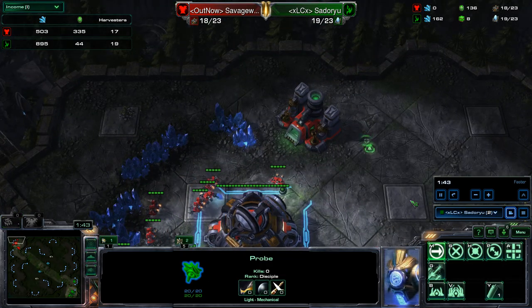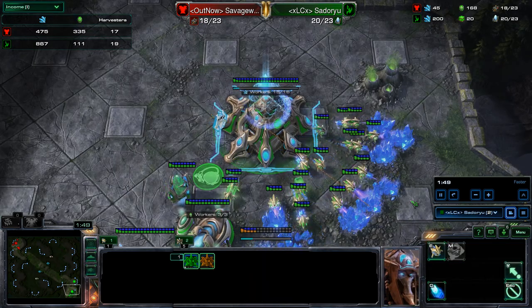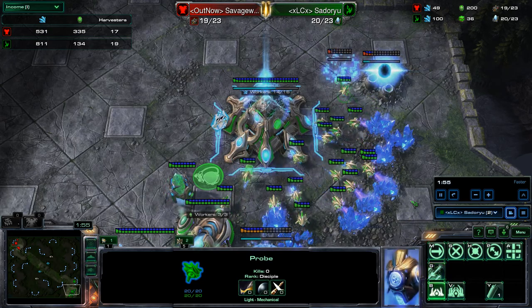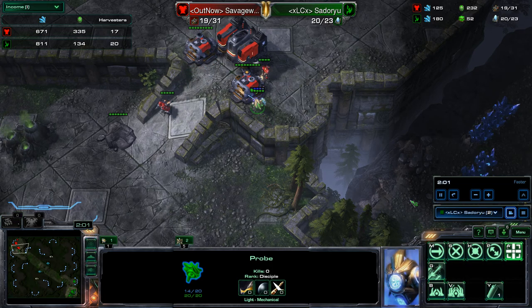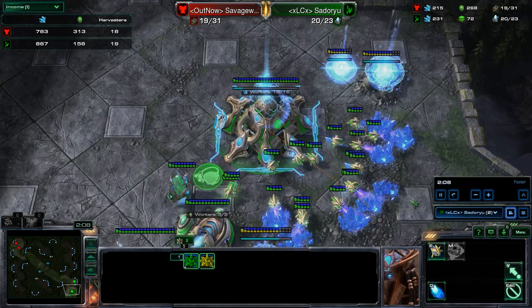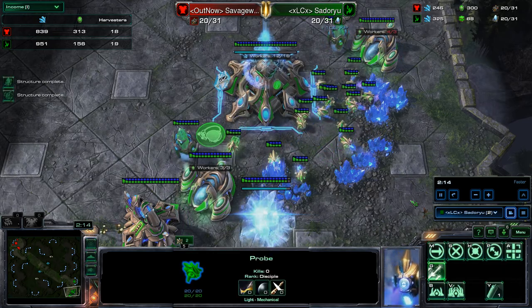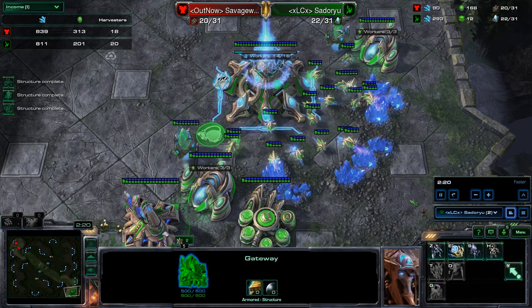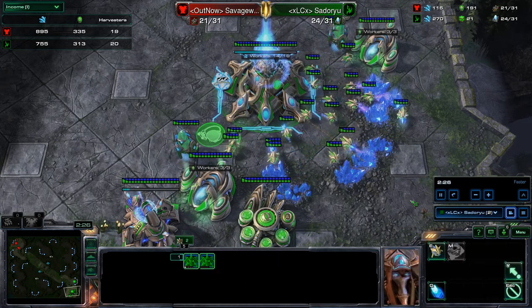Whenever you're brand new to a strategy game, you don't really think like a high-level player would. A high-level player thinks: I scouted this, so I'm making this deduction, and I'll make this reaction afterwards. When you're new, even if you know you're supposed to scout, you might not know what to scout for. This video will be helpful for those kinds of players. In this specific video, this is going to be a detailed explanation on how people react in Protoss vs. Terran. My opponent in the bottom right is the Protoss player, and I am the Terran in the top left.